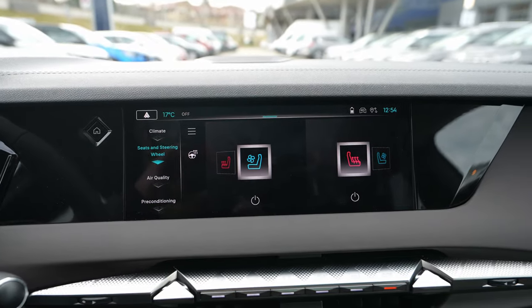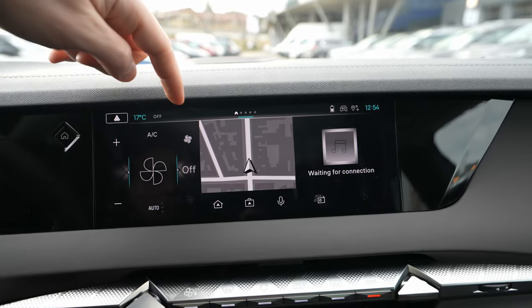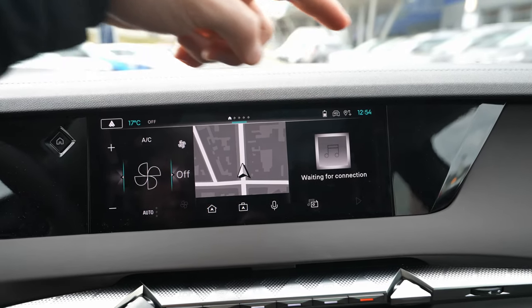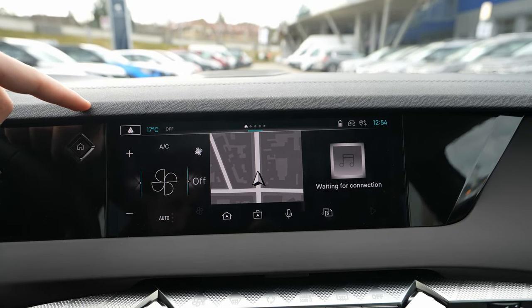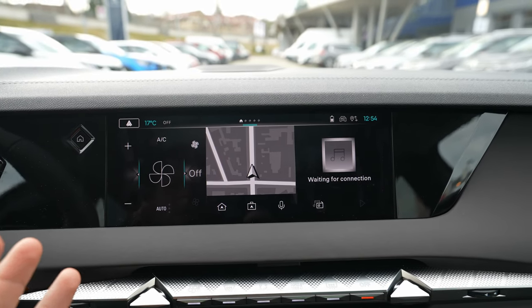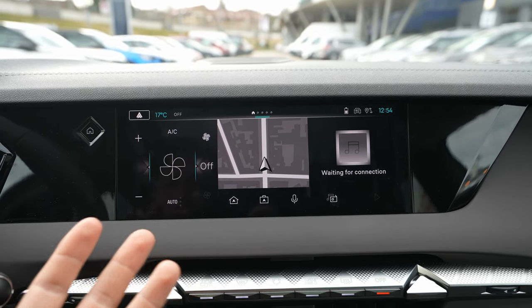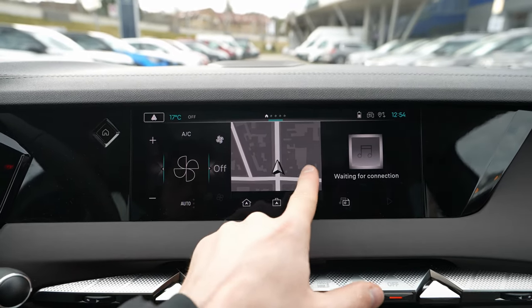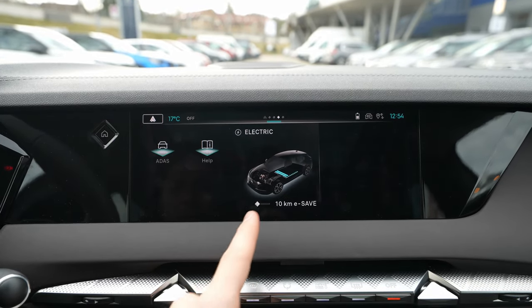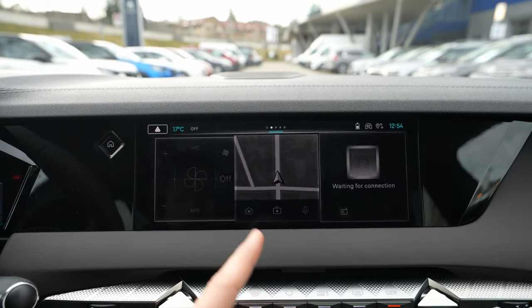Now let's talk a bit deeper about the multimedia system. On the home screen you have all the information — temperature, phone connection status, connectivity, and GPS. The interface is customizable just like a phone — you can set up whatever you want on each page. I have five pages, and you can add any function you want to each page.